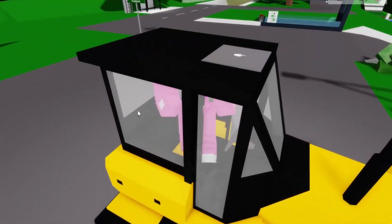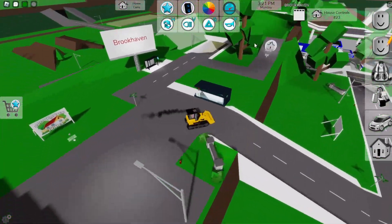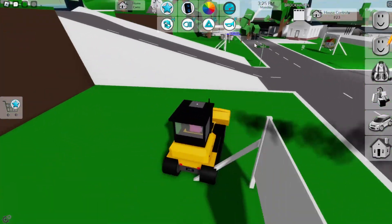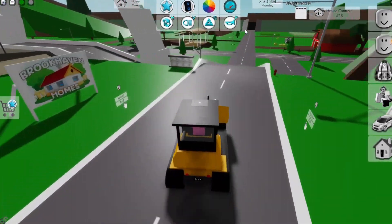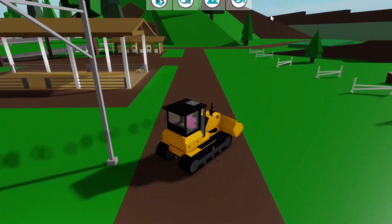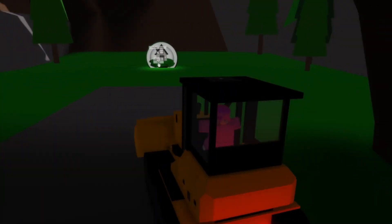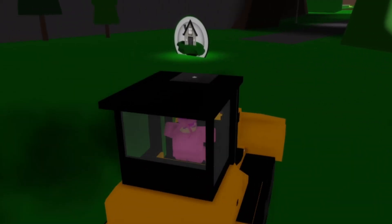I think there were two new plots here in Brookhaven, so let's go find them. I'm not really sure where the plots are, but let's try to find out. Oh, is it in the cave? Let's check it out — it is in the cave! Dude, you can actually make a cave house. That's actually super strange — I never thought there would be a cave house.